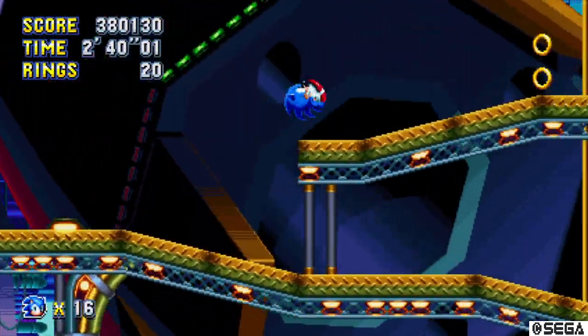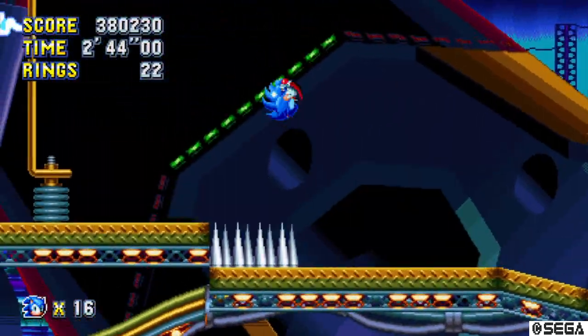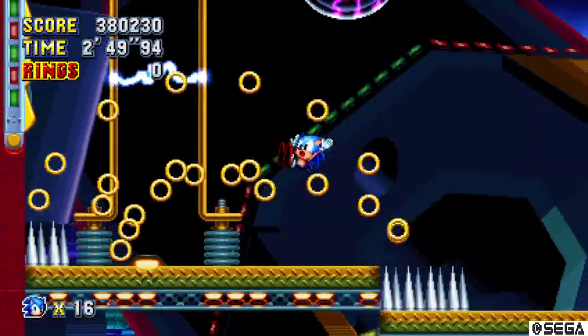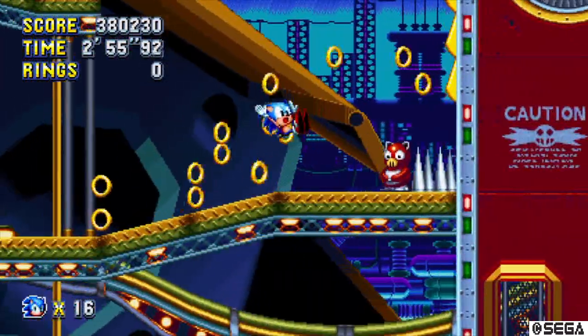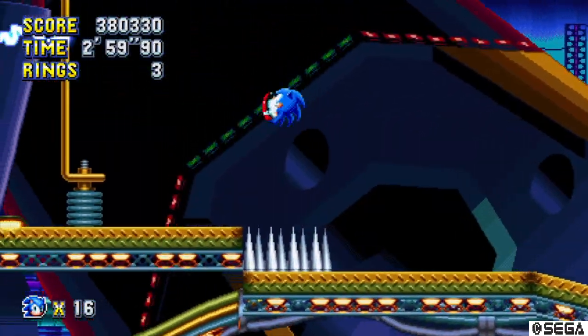I've never seen the tortoise coming out of the robots before. That was an unexpected spring I didn't mean to come across. I want to go through that way — there was an item box. I had a feeling there was a lightning shield in there, and I really need that because of the electric panels there that are going to be a danger.